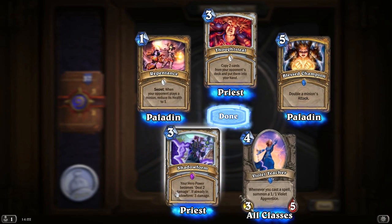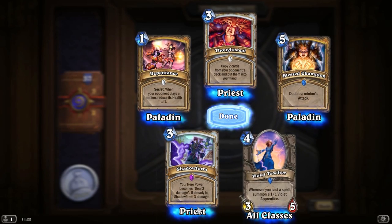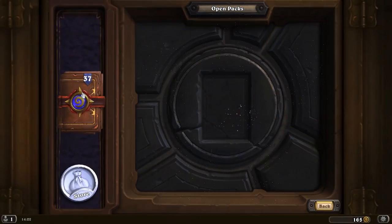Your hero power becomes deal 2 damage. If already in Shadow Form, 3 damage. So that's a Shadow Form for the Priest — that's pretty good. That's probably nice to have on an all-out attack kind of deck.